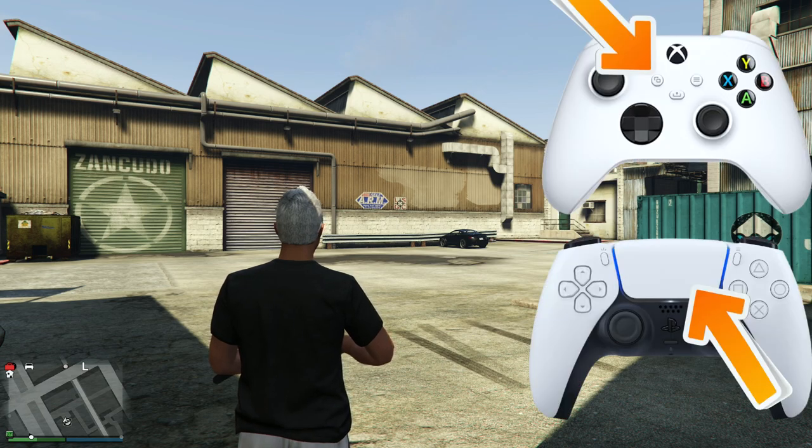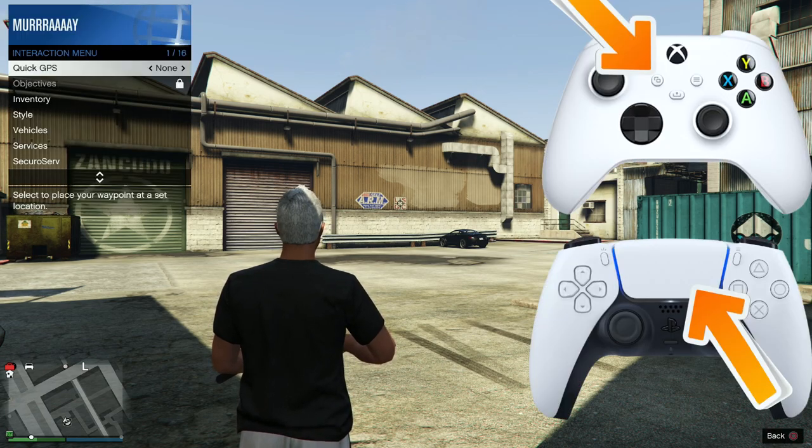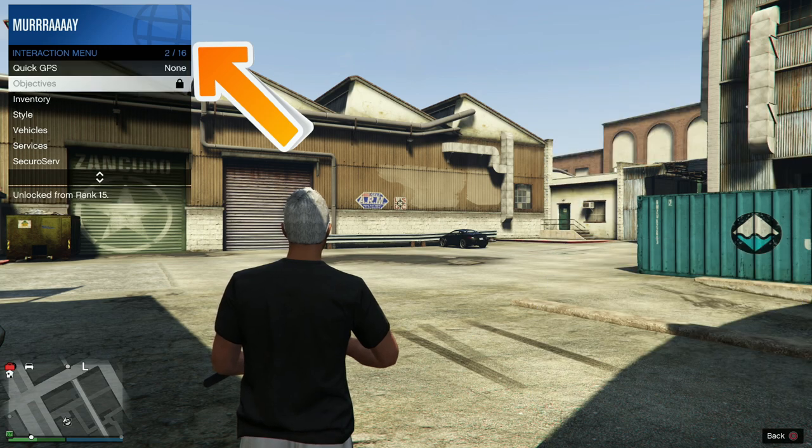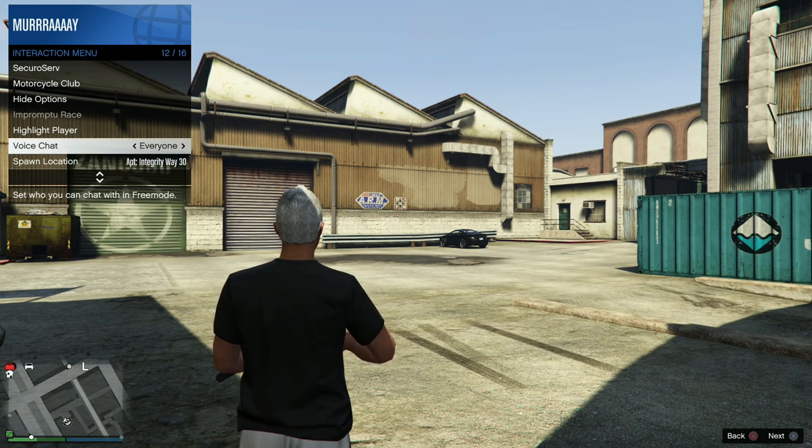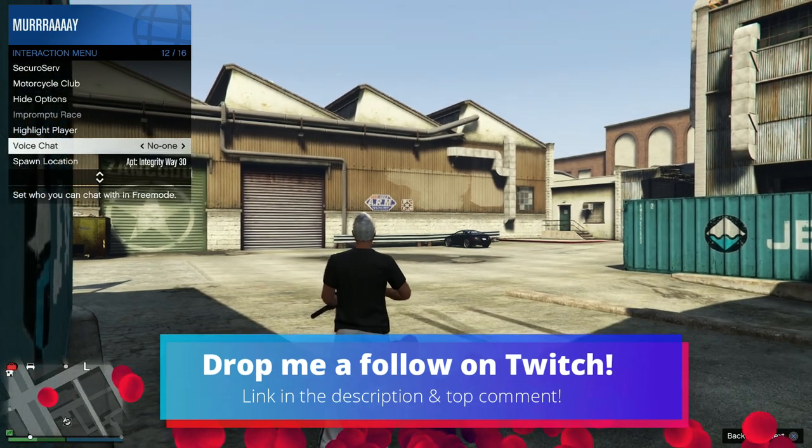All you need to do is hold in the touchpad on your PlayStation so that the interaction menu comes up, then scroll all the way down until you get to voice chat, which will be on everyone as default, and then select no one. Then just come on out of this, and there you go.